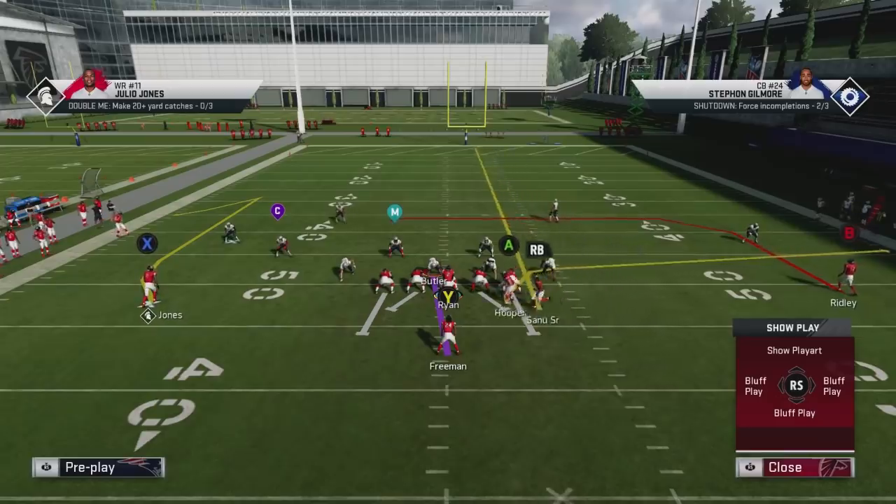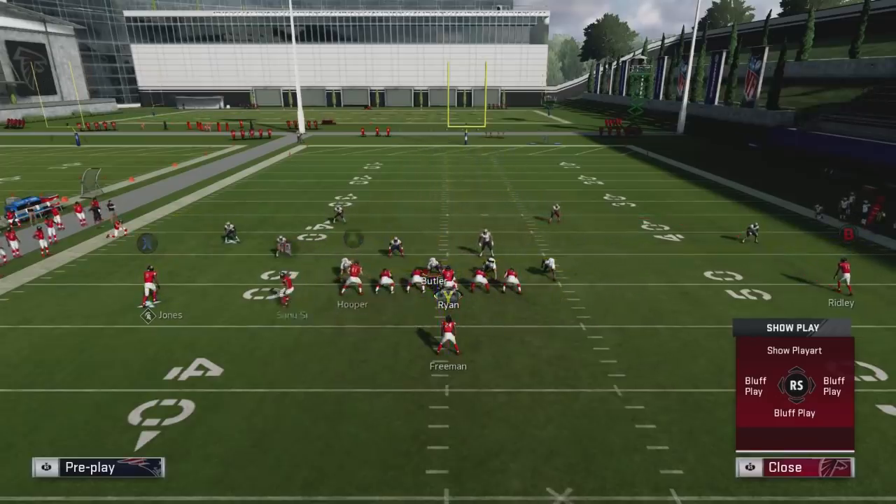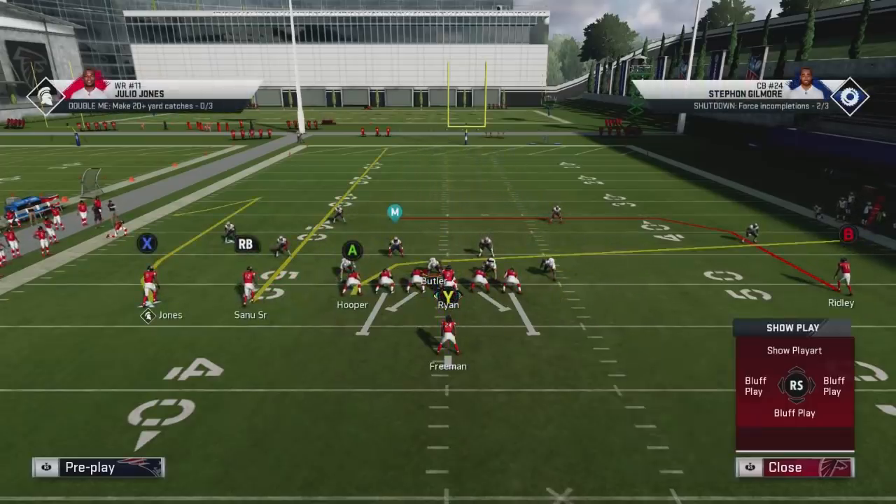The A route has a really nice crossing route — it's a short cross, not a slant and not a drag. It gets elevation as it goes across the field and does a great job of pulling down coverage. The B route is a really nice dig route with two sharp angles in it: one at the 40 and then another before he goes across the field. All of those factors play into why this is such a great play.